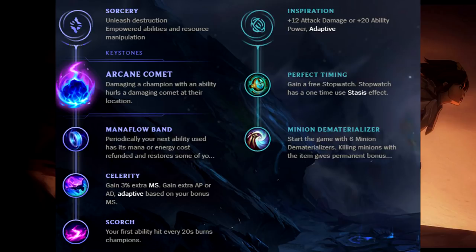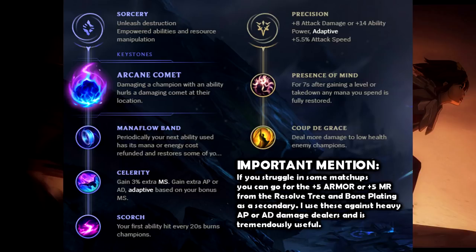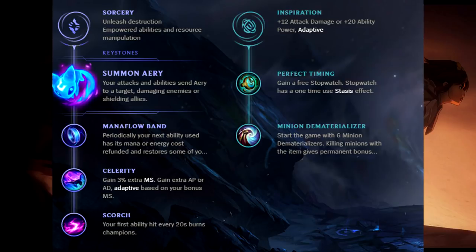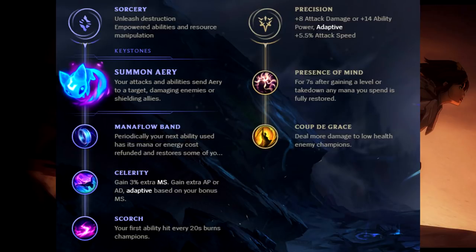Stopwatch now has a 10-minute cooldown but it is still a Zhonya's at level 7, 8, or 9 depending on how far ahead you are. Another secondary tree option is the Precision tree with Presence of Mind and Coup de Grace — use this if GLP is not providing enough mana for your spammy needs. An alternative general tree is exactly the same but with the Electrocute keystone. Most players use this keystone because they don't want to complicate their combos. Theoretically Arcane Comet later on deals more damage than Electrocute, and until mid game deals on average the same damage. The key trick for Arcane Comet is that you are not supposed to hit W first before procing it — the rune needs to be proced by Q or E first so you don't miss it. Electrocute requires dancing around targets with Q and auto attacks on cooldown. Both runes are good and it's a matter of preference, but Arcane Comet feels stronger later on.